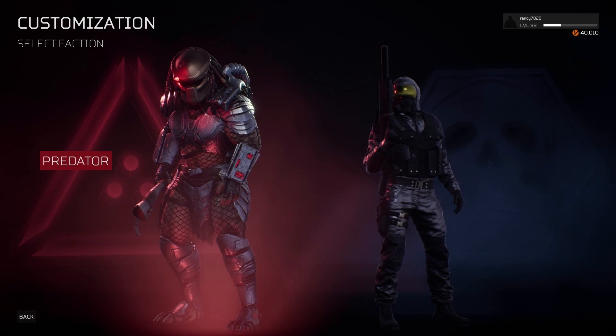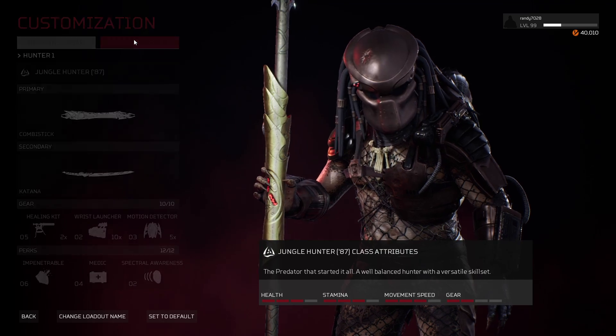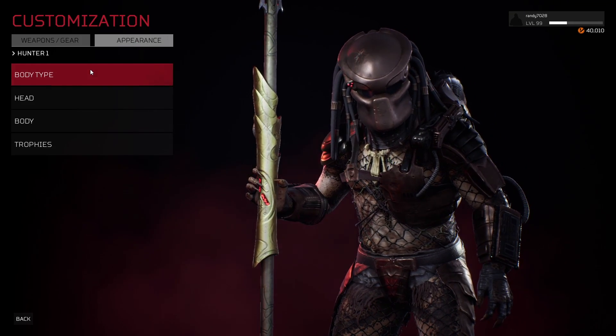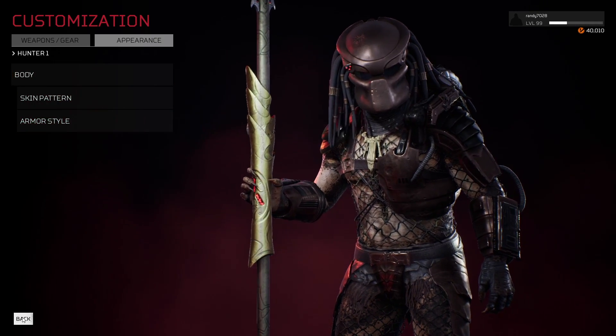What's good everyone, welcome back to the channel. Predator Hunting Grounds just added another update to the game — update 2.14 — and with it brings various bug fixes and balance changes, and a skin for the Predator.